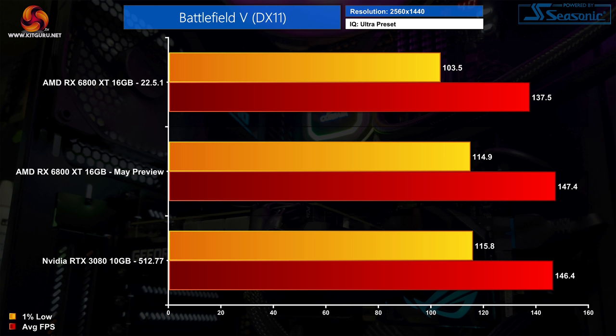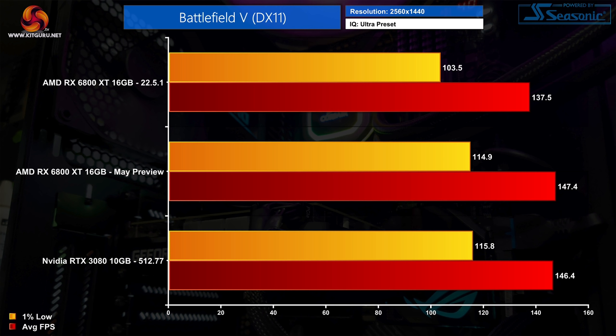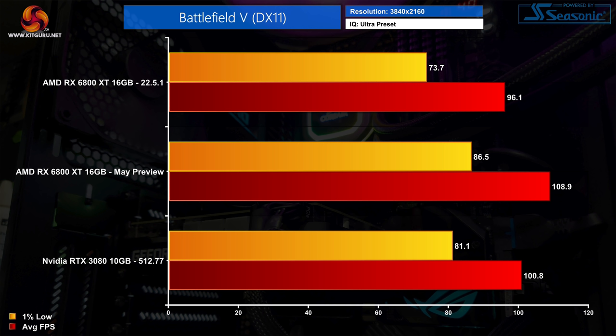Next up is Battlefield 5, jumping straight to 1440p. It's another clear case of solid improvements with the preview driver — average FPS and 1% lows improving by 7% and 10% respectively — bringing the 6800 XT level with the RTX 3080, where previously it was coming in a bit slower. At 4K we see even bigger gains: a sizeable 13% boost to the average frame rate and a 17% improvement to the 1% lows. Two games in, it is honestly a very good start for the preview driver — really impressive stuff.